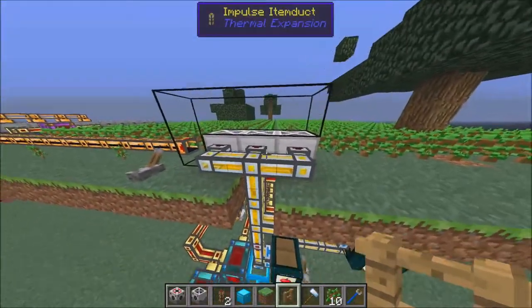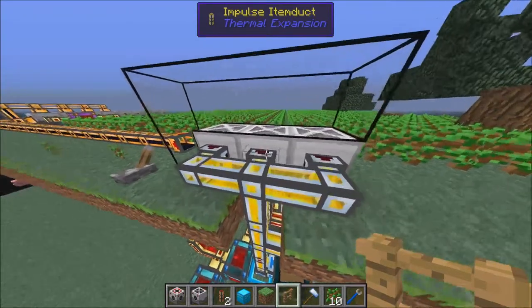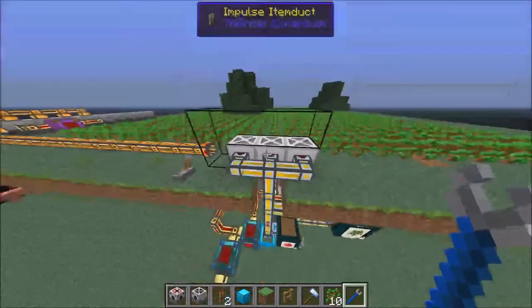Out the back are item ducts — not energy conduits, item ducts. Make sure you have them on receive mode, which is the red mode. Change them with a wrench, and it pushes the items down.